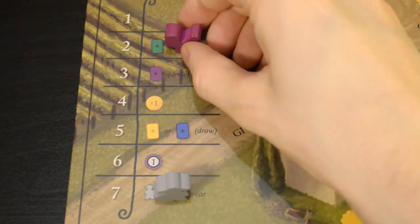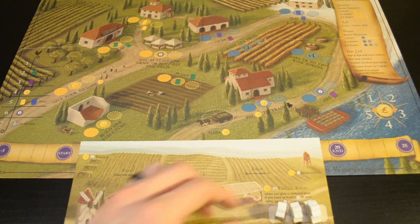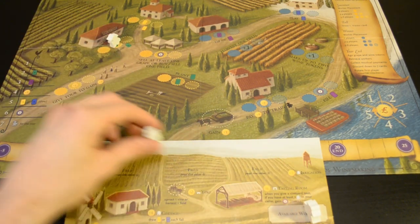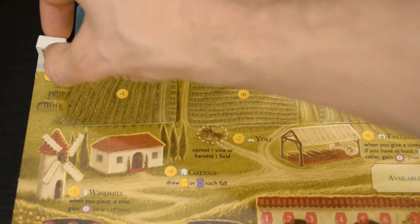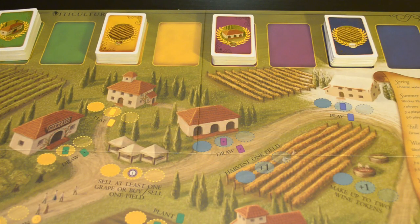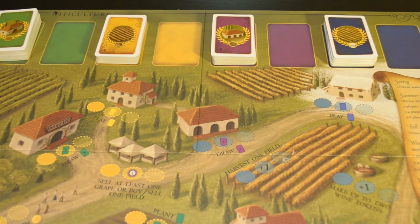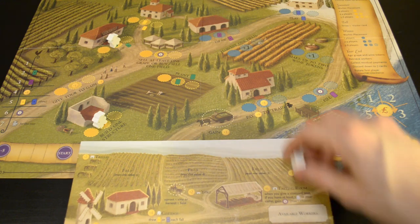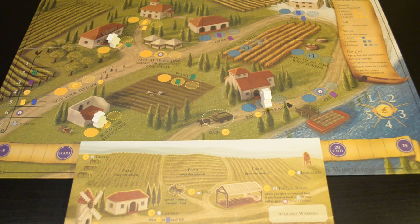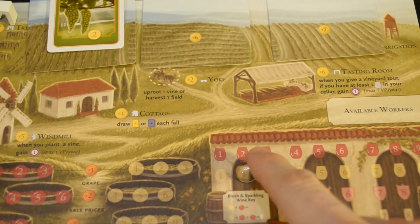In the spring, players will decide the order in which everyone will take their turns for the year. During the summer, players will use their workers to take the yellow summer actions — this is where you can do things like building new structures and planting new vines. In the fall, players get to choose a summer or winter visitor card, which will give them small bonuses when played. And in the winter, players will use remaining workers to take the blue winter actions — things like harvesting grapes, making wine, and filling wine orders for points.